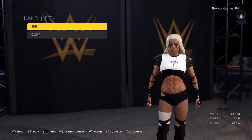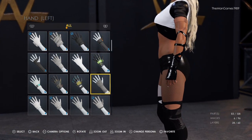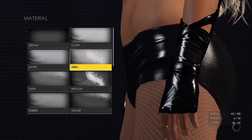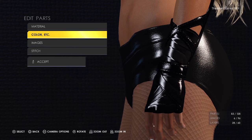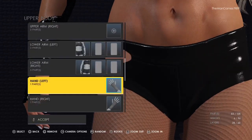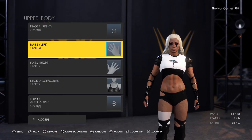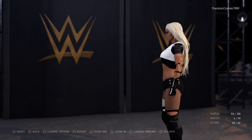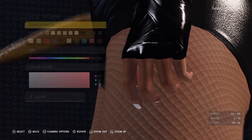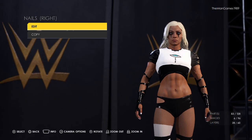Now we're going to go to the hands — we have this one here. The material for this is vinyl and vinyl, and the colors are black and black. You can just copy that over to the right hand to save a bit of time. Then we're going to go to nails — her nails were white, so we just click on the first nails and change the colors to white. Copy that over to the right hand as well.